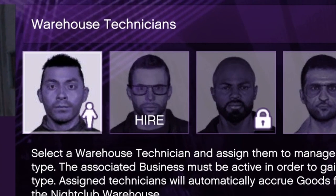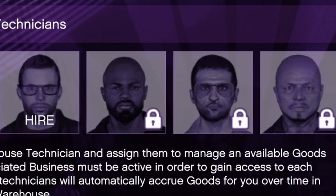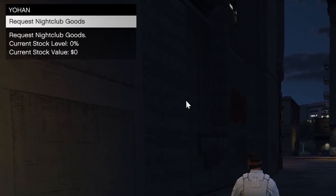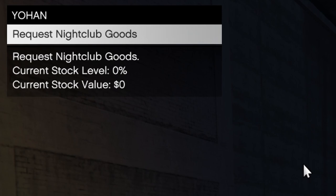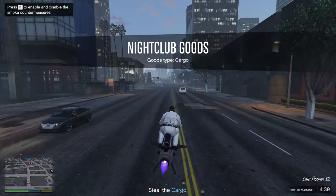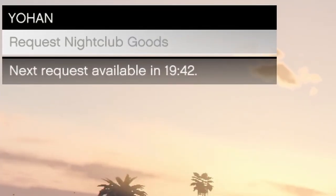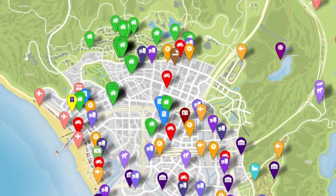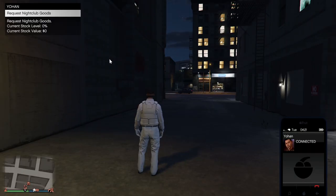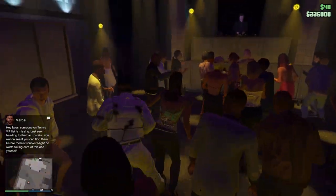You get one free technician when buying the nightclub; the other four you will have to hire and pay for yourself. You're also able to source goods on your own by calling Johan on your phone and requesting a nightclub goods mission — simply pick up cargo and deliver it back to your business, which earns you a nice 10k. There is a 20-minute cooldown before starting the next one. However, I don't recommend doing this as it's time consuming and removes the option to let the nightclub run as a passive business.